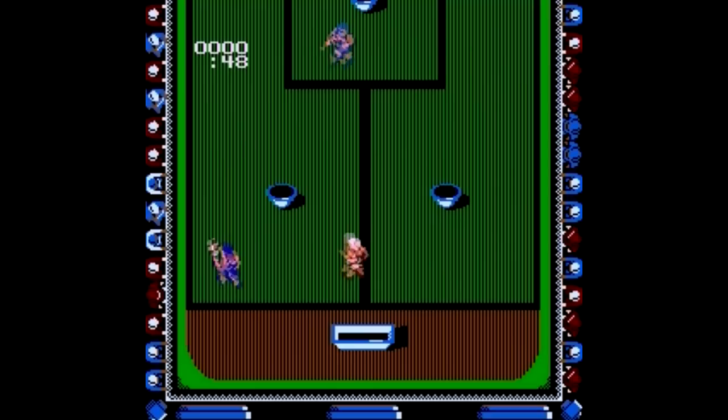In assault, you run up the course and try to avoid all the projectiles. At each point of cover you get a launcher to shoot back. I remember on the show these things were just like super-powered Nerf guns.